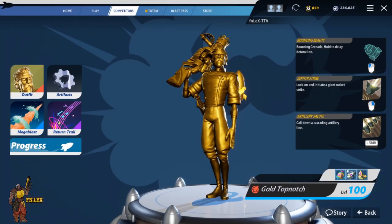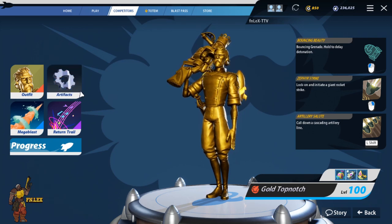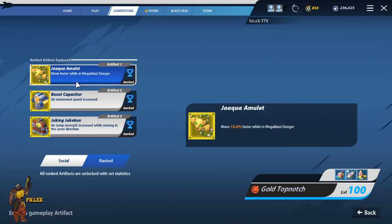During my grind to level 100 with Top Notch, I didn't actually spend too much time looking into artifact setups at first. I overlooked them - I didn't think they would play a big role early on. But then I fell in love with the game and kept grinding, and man, was I wrong. Those things are awesome. Let's look at some artifact setups, or at least the artifacts I run with Top Notch. I enjoy running one of two builds depending on who I'm playing with - if I'm solo or in a squad.